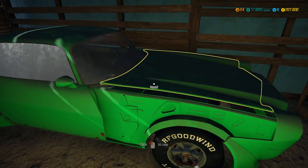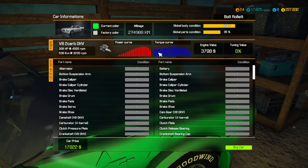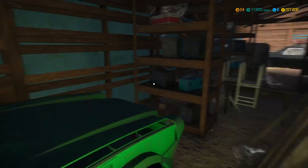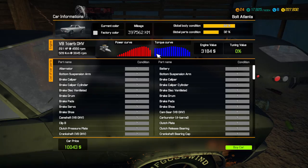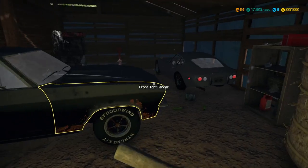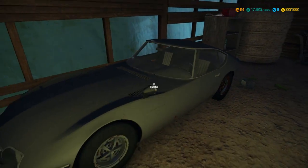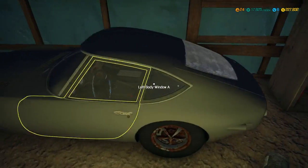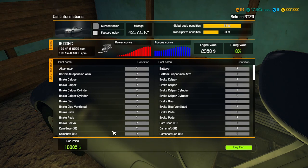We're getting all little barns today — this is no good. Oh, this is a Camaro — might be worth grabbing! The Bolt Role, which is definitely not a Bolt Role — I love the names on these — 70,022 for that one. Oh, we've also got an El Camino — the Bolt Atlanta, otherwise known as the El Camino — 10,000 for this thing. And what's this? The Sakura GT20, looks almost like a really old Porsche — 16,000 for that.